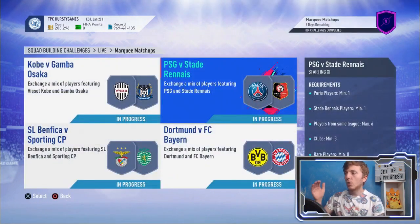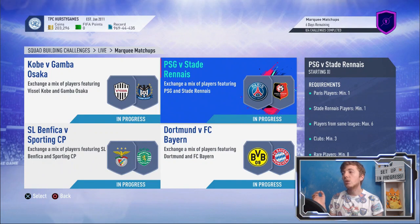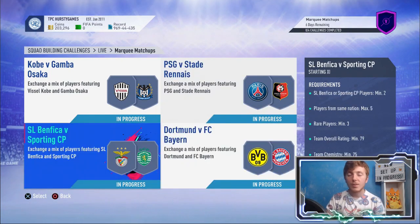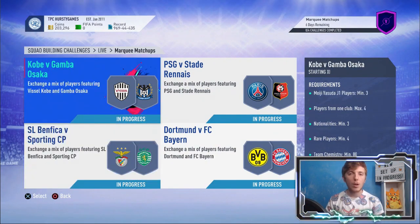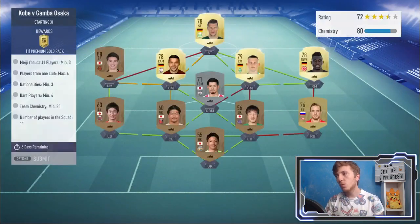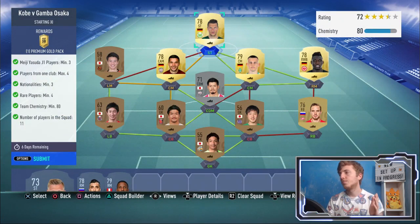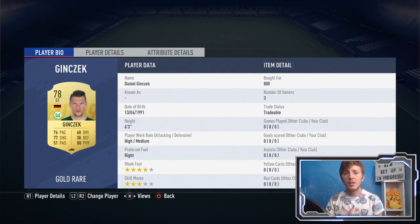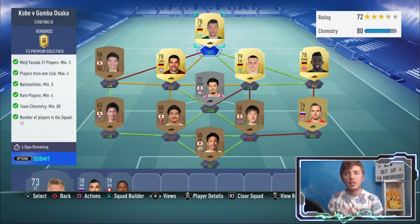If you don't know already, you've got these two Japanese league sides here. You've got PSG versus Stad Rene, Dortmund versus Bayern, and Benfica versus Sporting as the four squads. So I'm going to show you what I did and tell you the players I bought along the way. This one's pretty straightforward. The only player I had to buy was Ginsek, who cost me 800 coins.